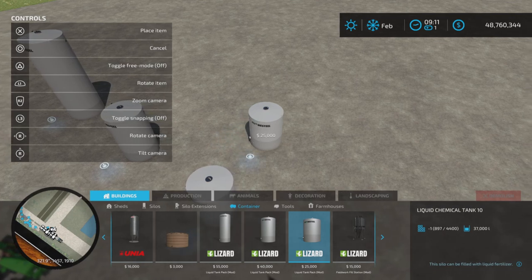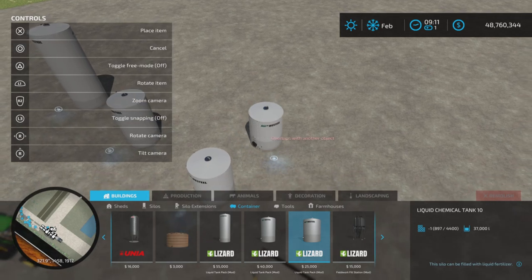And finally, the Liquid Chemical Tank number 10 at 37,000 liters, $25,000.